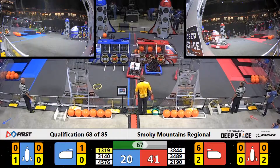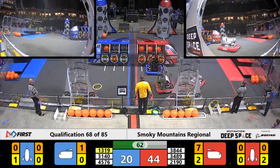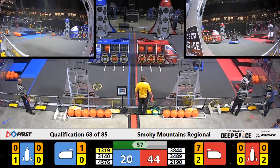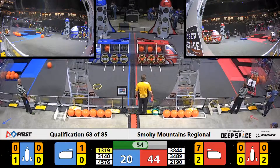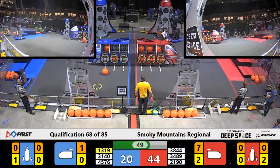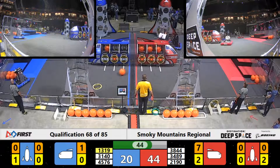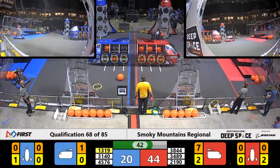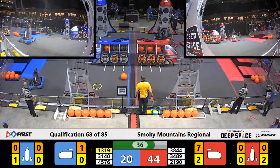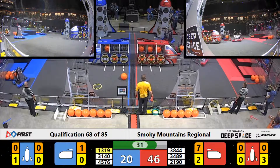3-489 trying to deliver the 7th piece of cargo for the Red Alliance — 3 points! Flash lining up with a hatch panel. Red Alliance trying to work around Red Nation. 21-90 securing a hatch panel on level 2 of the rocket for the Red Alliance.